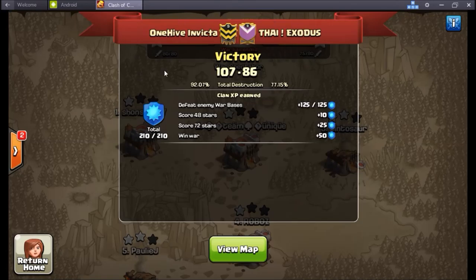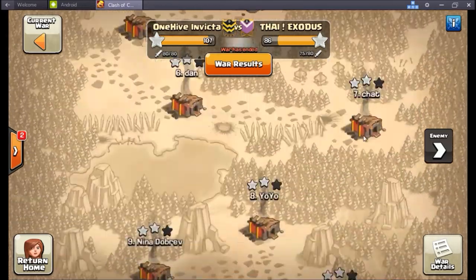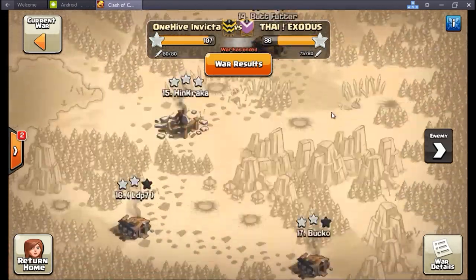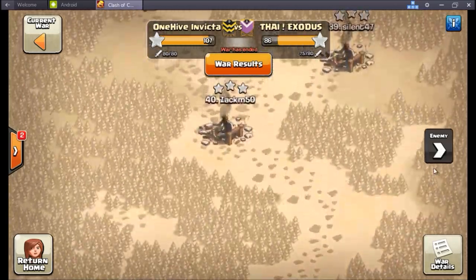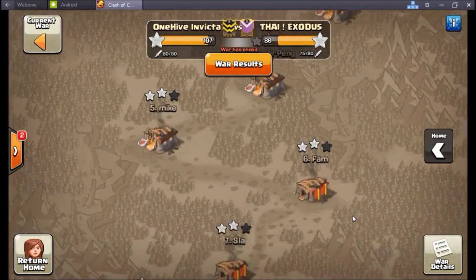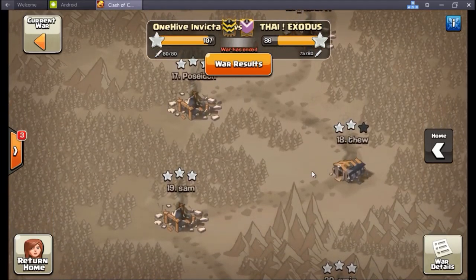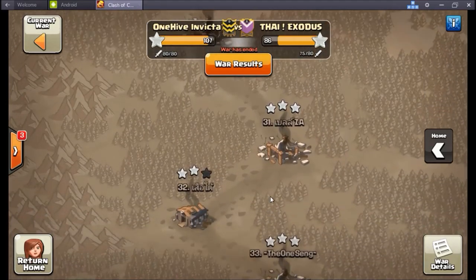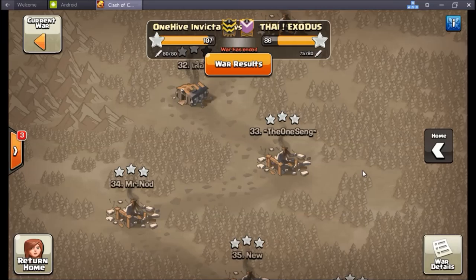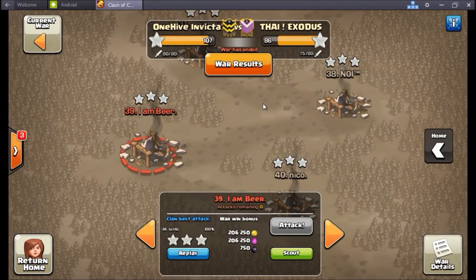Starting off with this war against a level 11 Thai clan. These guys gave it their best - 75 to 80 attacks, they didn't give up. But mostly two-star heroes struggled on the nines kind of all the way down. Invicta did a really good job getting everything cleaned up up top. A couple nice Town Hall 10 attacks in there, but missed a couple of the nines, so that was a bit concerning. It was a really big war - a 40-man war actually.